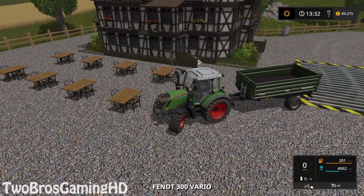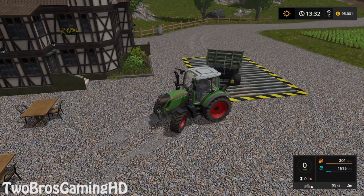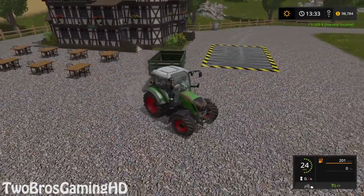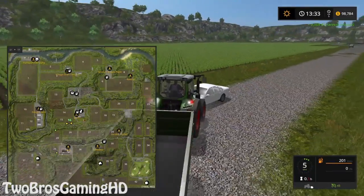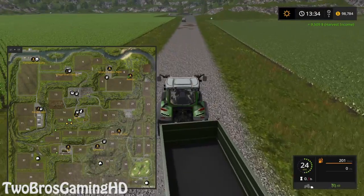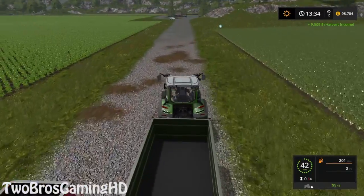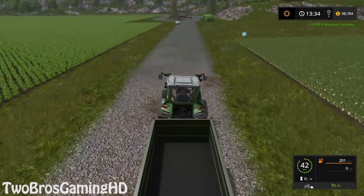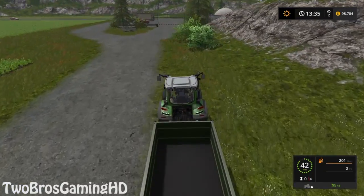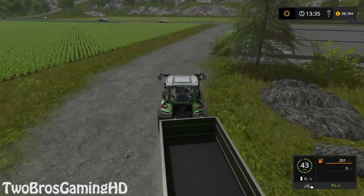We're going to go ahead and sell our crops here because they are giving us the best amount of money for our crops. So that was like 9,500 right there — that's pretty good. I think it's decent, but it's not the best amount of money I could actually get out of it. If we had waited a little bit, I think we could have gotten some more. But right now I just need the money because I need to start my farm out. Since you guys don't want me to use money cheat boxes, I actually need to get money a different way — so that is exactly what we're doing right now.